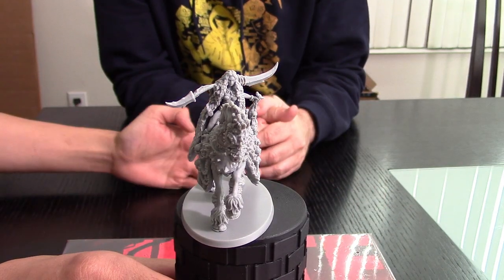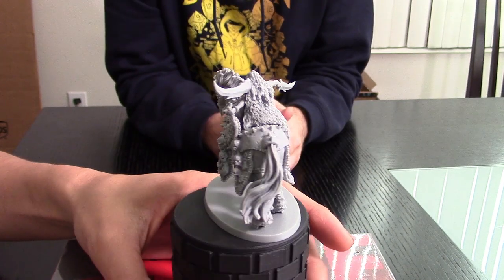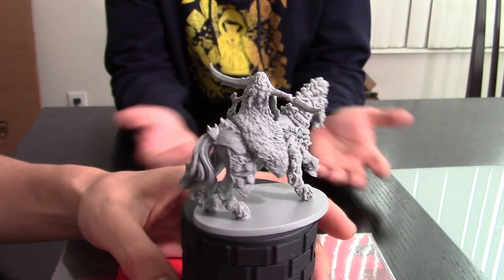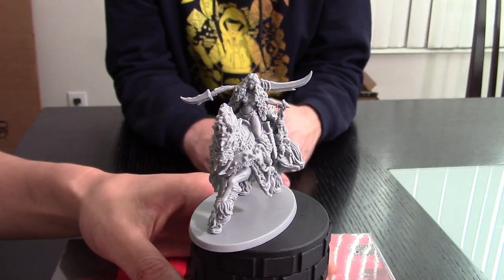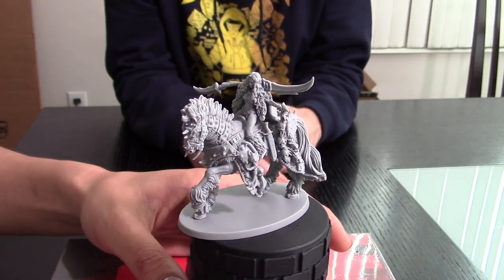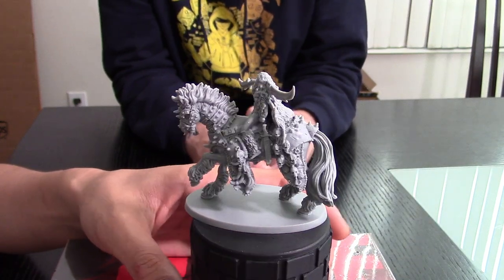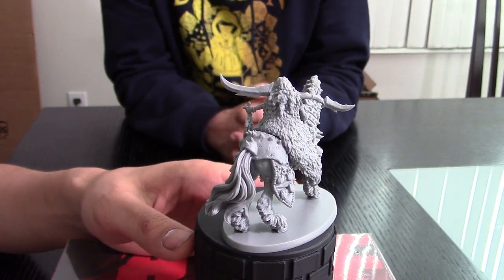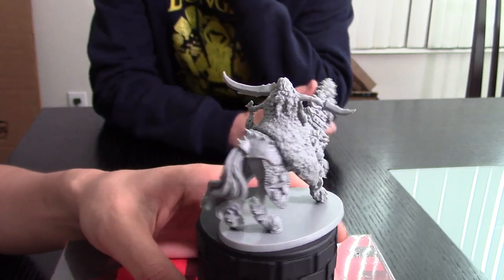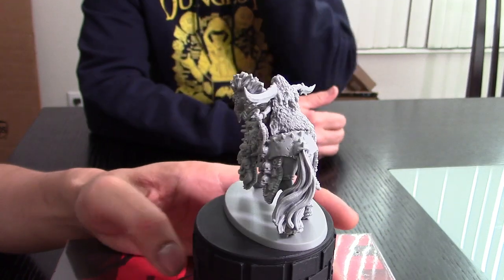So let's take a look at Flaya, the Scourge. This model is a female mounted warrior. She has a kind of Celtic look, I would say. Super barbarian — very barbarian. She is riding a horse that is barded with both an armor metallic sort of shielding and leather barding. Really heavy leather barding. He's got barding like screwed into his neck, and barding that runs through his mane.